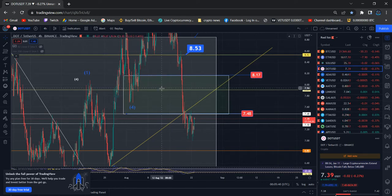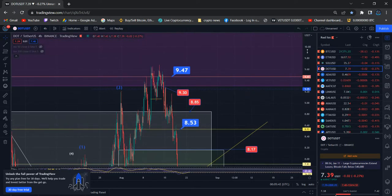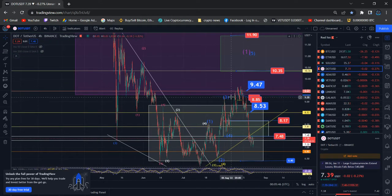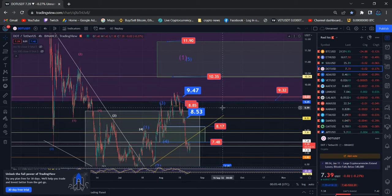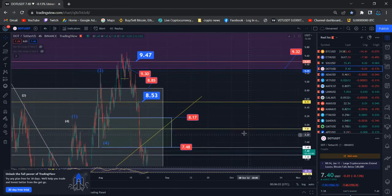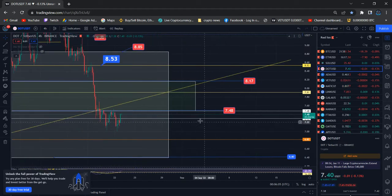I believe price needs to move above this box to achieve one of our price targets. We are way below the 8.75 level, guys — we need to move inside. That's the best scenario for Polkadot, otherwise it's going to be very dangerous if we do not move above my particular expected area. If I zoom out, the scenario is much more clear.